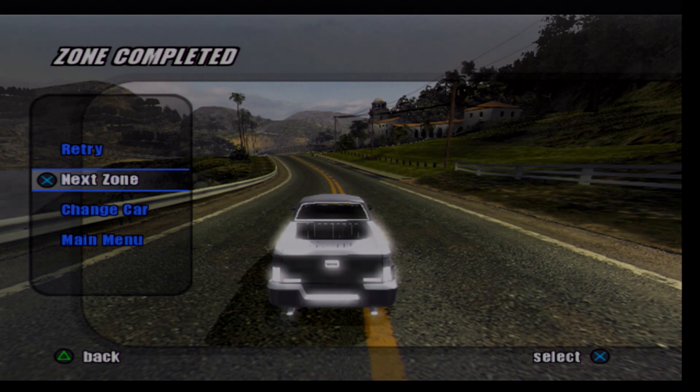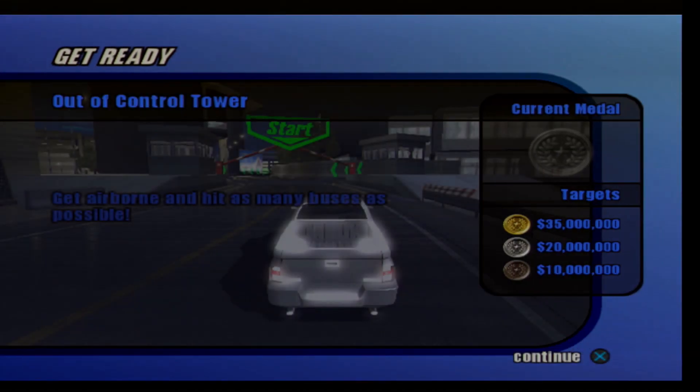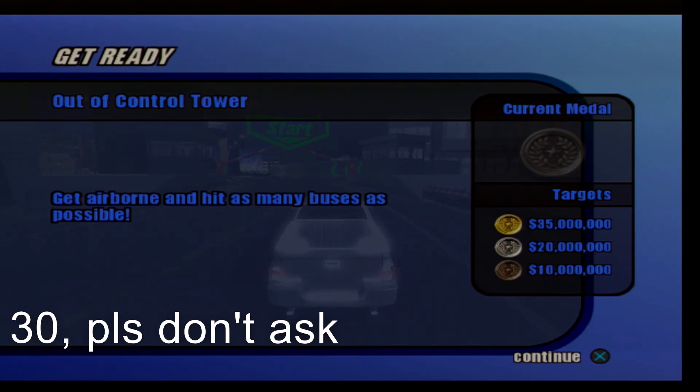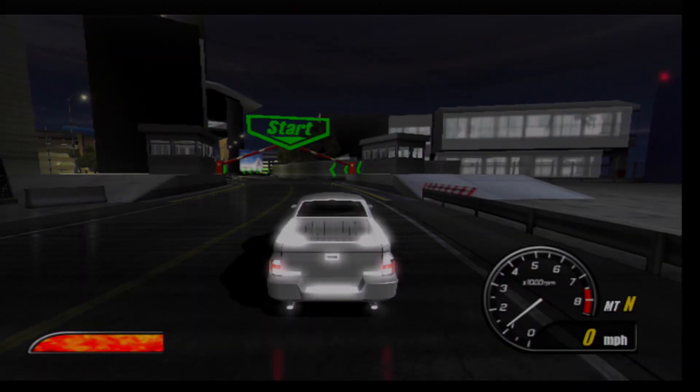On to our third and final zone of the first stage in this game. We do have a total of 15 crash zones to get through, and they will all be in their own separate segments. So here's our final crash zone area of the first level: Out of Control Tower. Get in there and hit as many buses as possible. We need 35 million for a gold in damage, 20 million for a silver, and 10 million for a bronze. Okay, here we go.